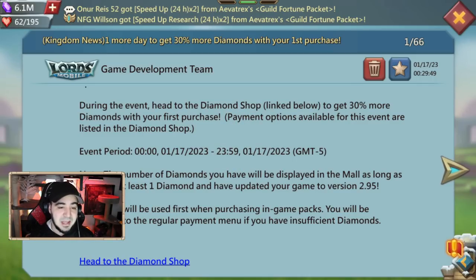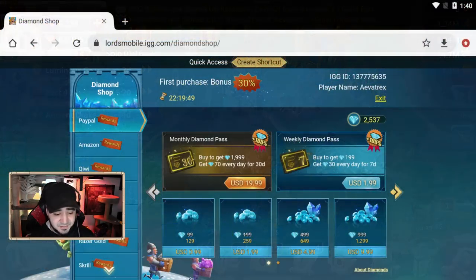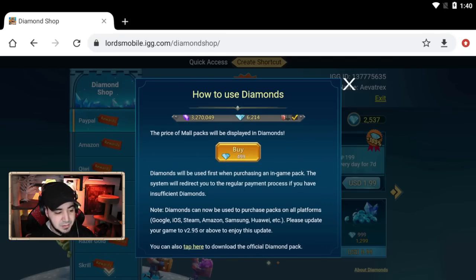This is how the diamonds are incorporated into the game, and you're probably going to be seeing a lot more offers like the 30% bonus since it's now built straight in. Right underneath the shop it says diamonds can now be used to purchase packs on all platforms — Google, iOS, Steam — as long as you have the game updated to version 2.95.